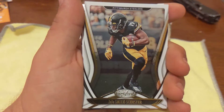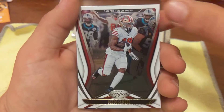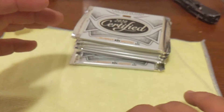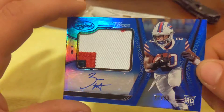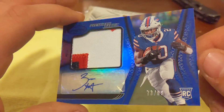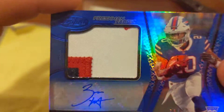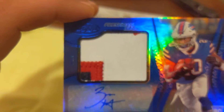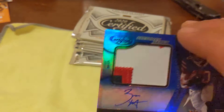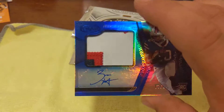We got a Marlon Mack, JuJu, Debo Samuel. We got a Zach Moss and it is a numbered to 299 Freshman Fabric - the blue on blue, 73 out of 99, Zach Moss. That's a nice looking patch too - three color patch, got a little action up top. Nice - it's no 101 Burrow but you know what, can't win every time.